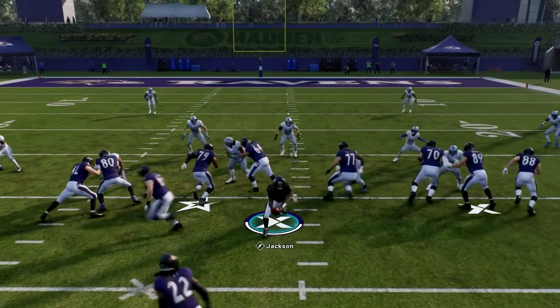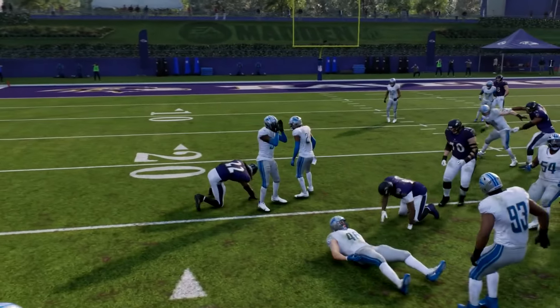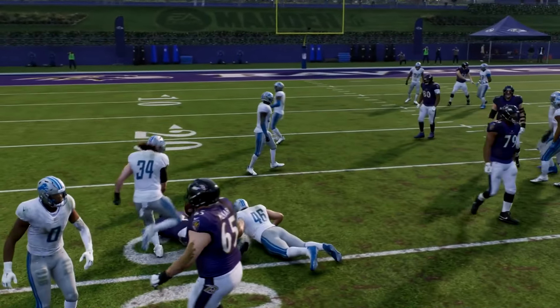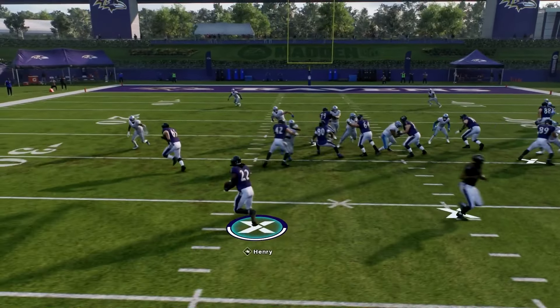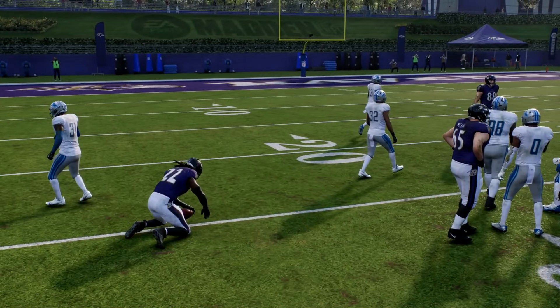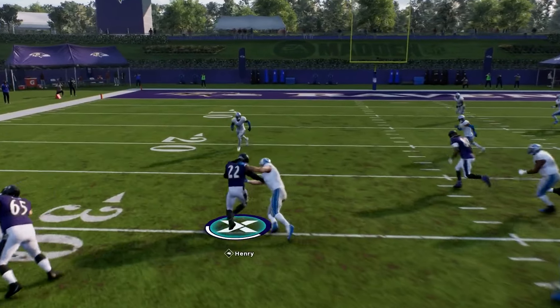With him you can hold turbo, press turbo, and still just fall forward, pick up yards, get stiff arms, run touchdowns, and destroy these guys. Look at these stiff arms — this just makes no sense at all. That is how you utilize a stiff arm in Madden 25.